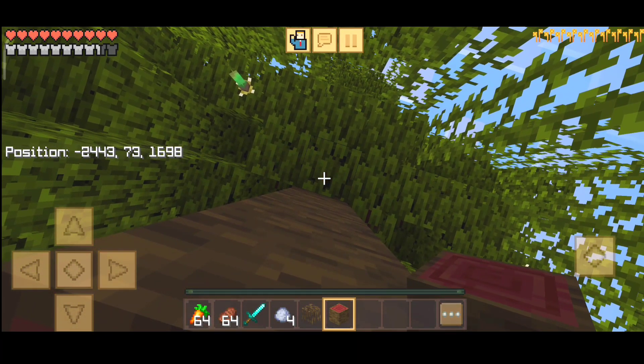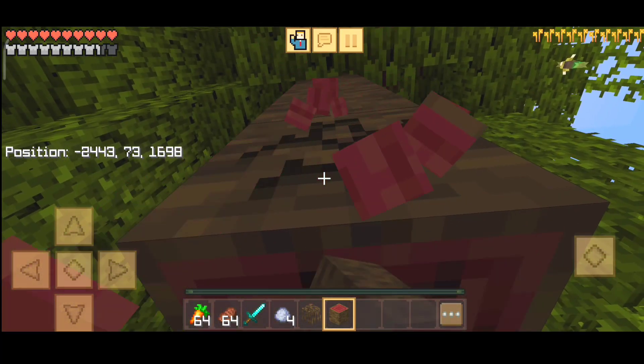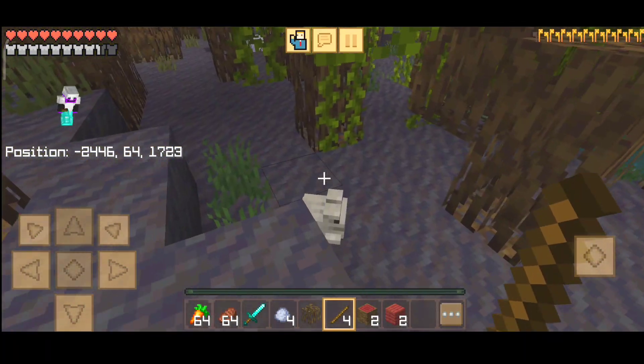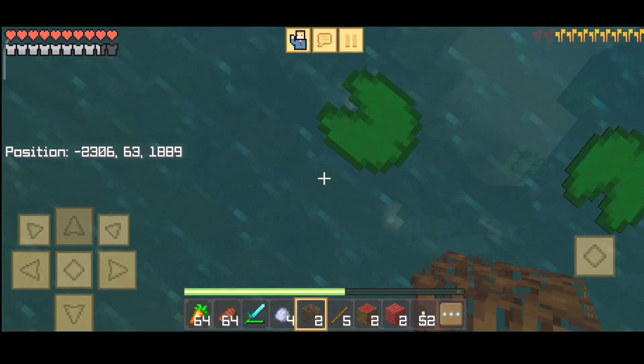Mangrove logs are like all the regular woods - you can make sticks, tools, etc. Nothing in particular. Oh, it's a frog! Yeah, it's a white color frog, so you can get frogs from mangrove biomes.